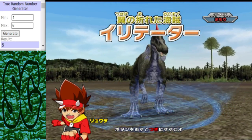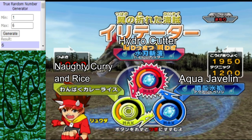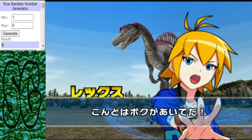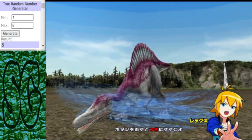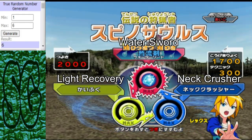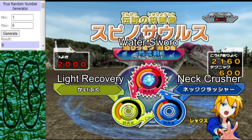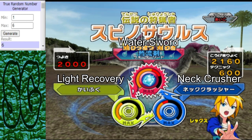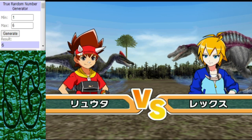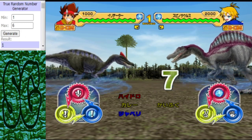Speaking of Irritator, here's our Irritator, looking to irritate the competition with a moveset of Hydro Cutter, Aqua Javelin, and Naughty Curry and Rice. We've got to watch out for that Hydro Cutter — it could be deadly. In the blue corner we have a Spinosaurus with a moveset of Water Sword, Neck Crusher, and Light Recovery. Expect Spinosaurus to do well in this tournament — the winner of this match will face the Isosaurus in the next round, so it could be a tough one. I expect the Spinosaurus should win, but don't underestimate Irritator.